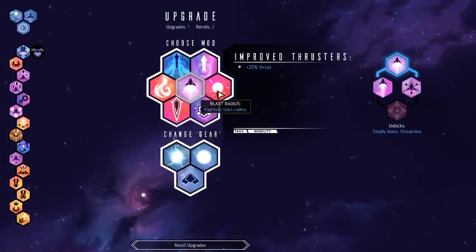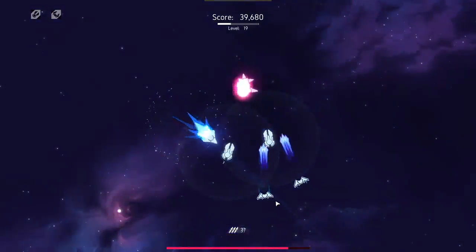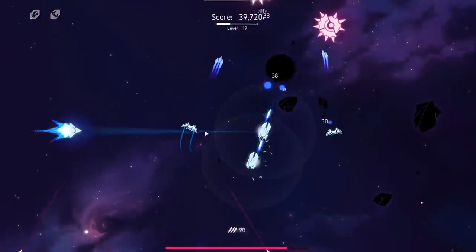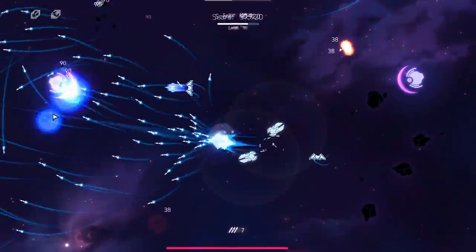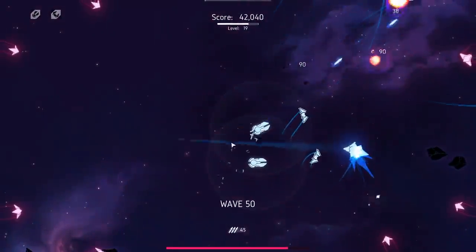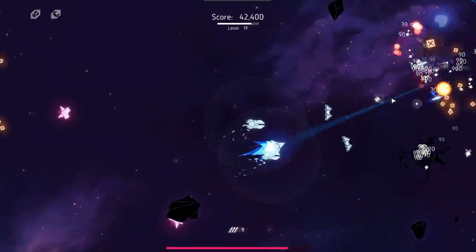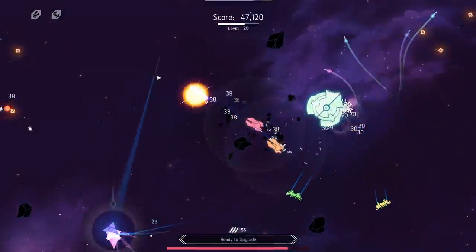Let me go ahead and grab another upgrade — let me get this plus thrust because that's going to help me stay alive. I kind of necessarily have to take a lot of HP upgrades, and a lot of the HP upgrades come with a side effect of slowing you down. So I want to grab some extra thrusters just so I don't end up being a thick chunk of metal in space that's immobilized. I want to have HP and also be able to fly around so I don't get sucked into a black hole. Black holes are a thing — they will suck you in and they are quite dangerous.